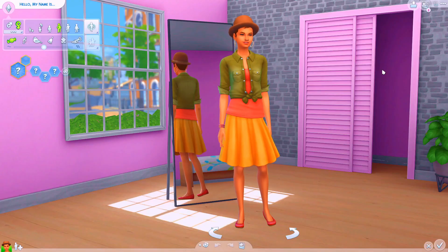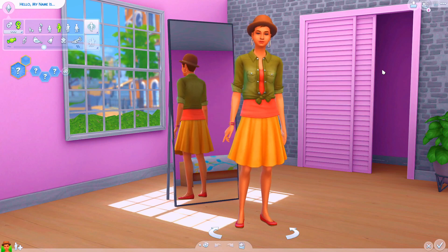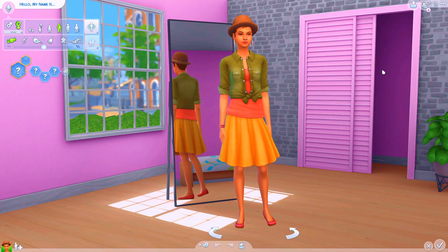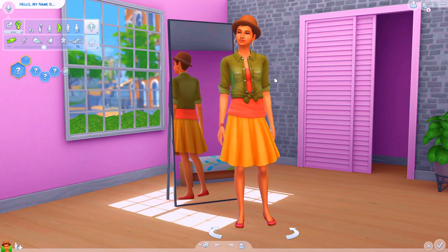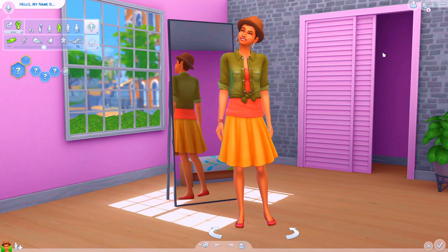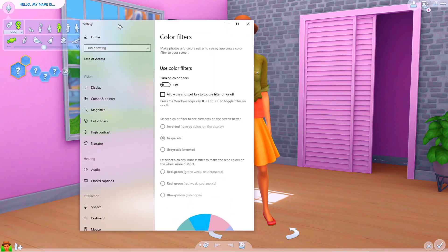Hey guys, what's up? Pixie Simster here. Hope you all are doing well. So today I'm going to be trying the black and white Create-A-Sim challenge. You've probably heard of this before, but basically what you do is you turn on color filters on your PC and make your monitor black and white, and you make a sim, and then when you're done you turn the color back on and see what you created. I'm really excited to give this a go — it sounds super fun. So let's just hop right in.